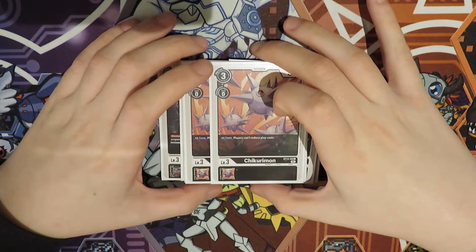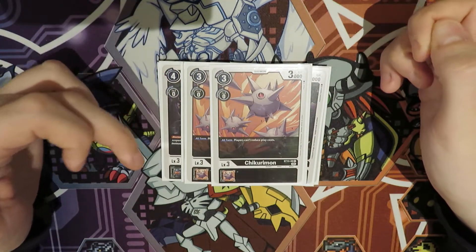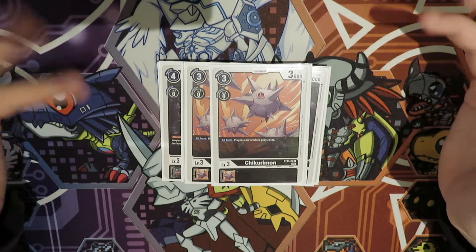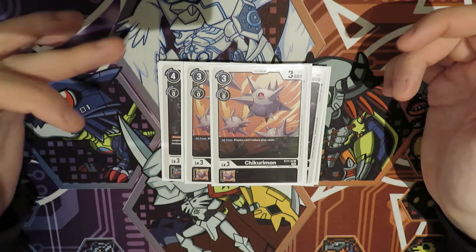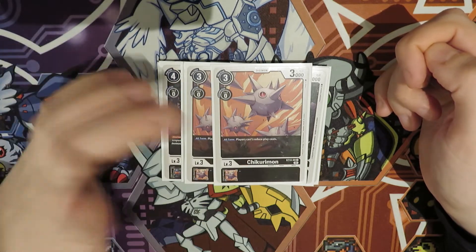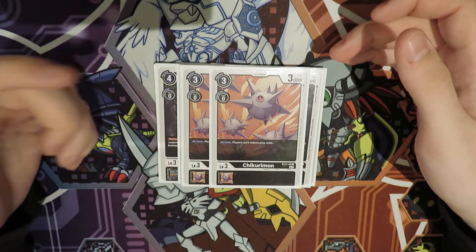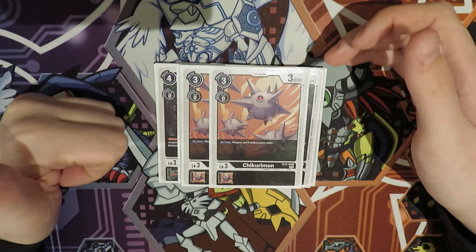Finishing off the rookies, we have two of the ST13 Chakurimon. Blue Flare, Vagra Army, Twilight slash Dark Knightmon, Cross Hearts — these are all still relevant archetypes and they get more support as more sets come out. Having this in the deck is very important. It's still a pretty good rush card at free play cost with 3k DP, so we love this card.